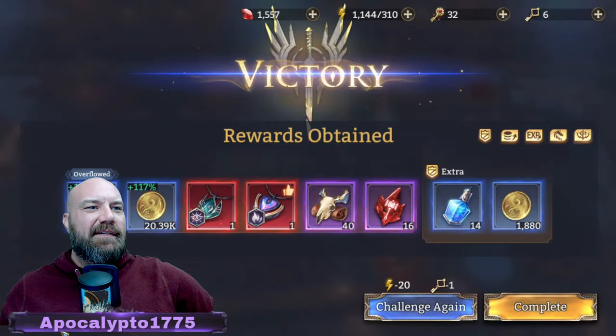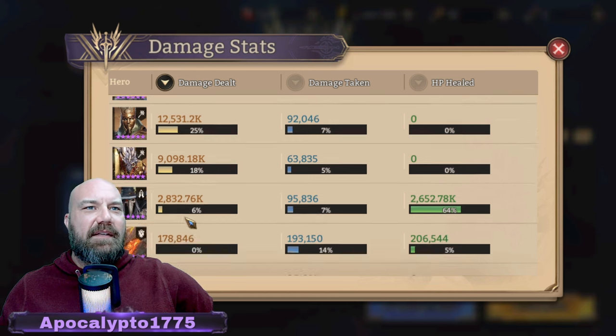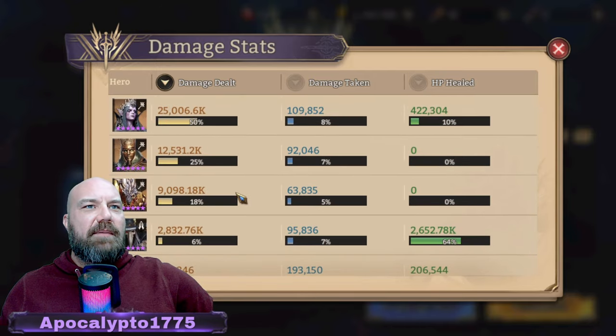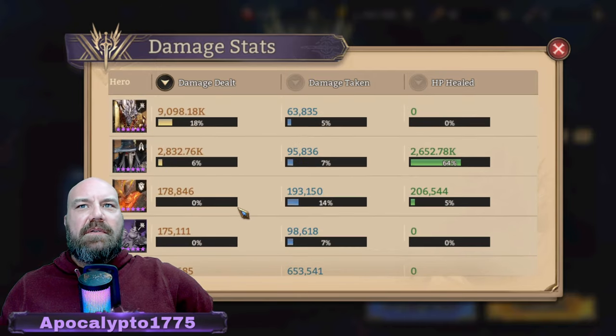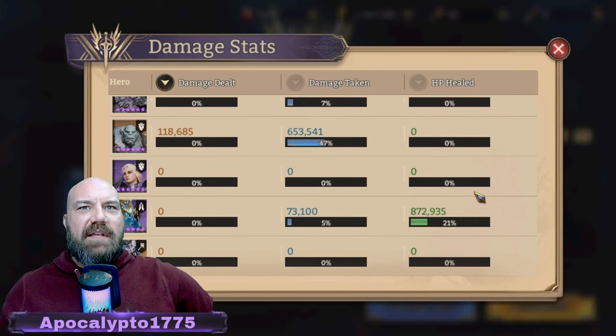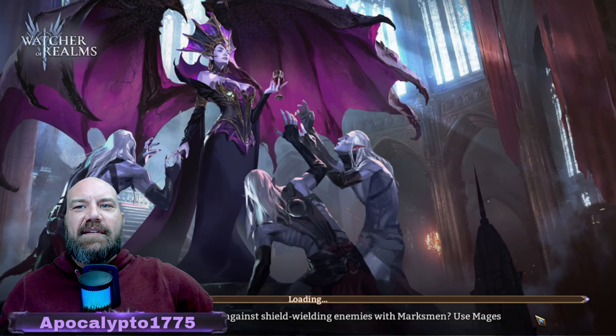Best strat in the world. Let's take a look at the stats — 25 million damage, killing it. Even Comet is struggling to keep up. Look at this healing — 2.6 million, like, save some healing for the rest of us! Doing outstanding. Let's take a look at these heroes and the gear real quick so you know what's going on with the no pod run.